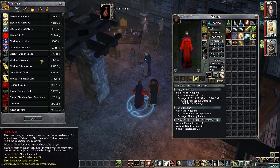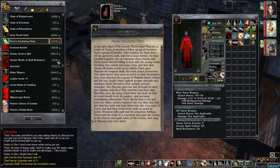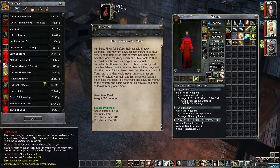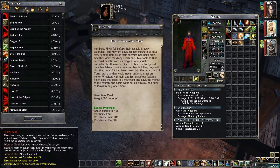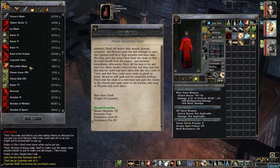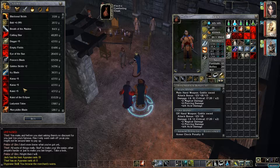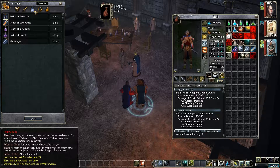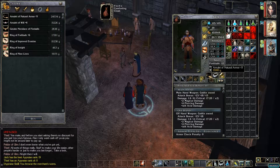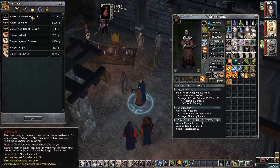Braces of dexterity six. Finch's comforting cloak — what is this thing? Bonus hit points, immunity to fear, acid and fire resistance. There's some decent things here and he's got some weapons as well. Looks like lighter weapons. Rapier plus five. I might have to come back here later on off-camera and take a look at some of this stuff. He's also got a small handful of potions.